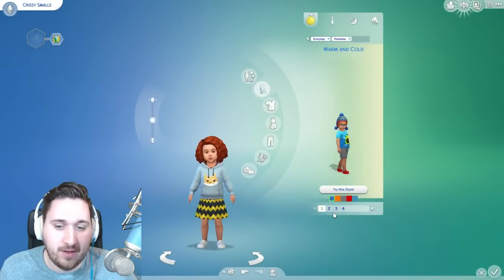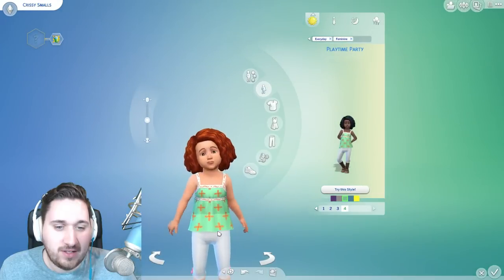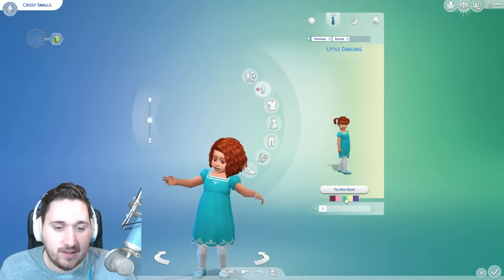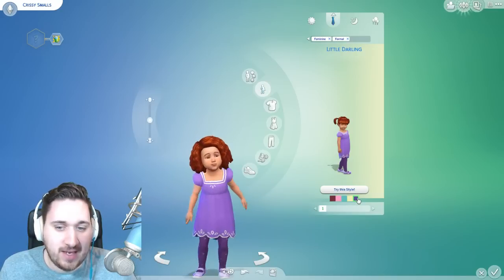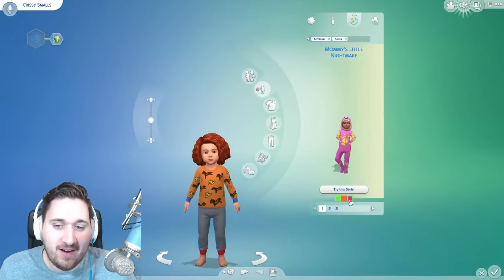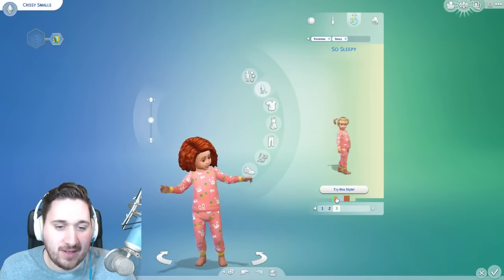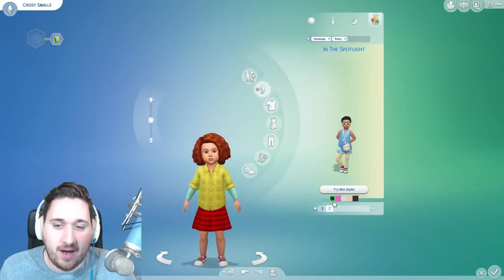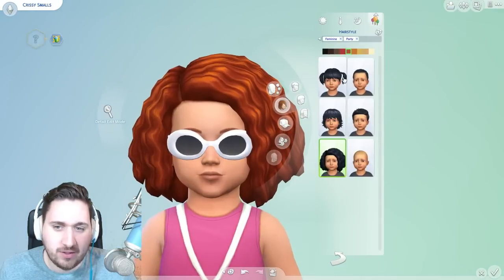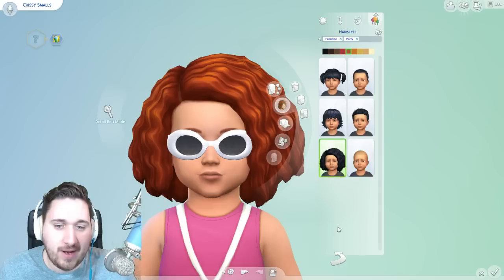Let's see what style looks they have for the ladies of the toddlers. That's cute! Here's their formal outfit — not bad. Let's go with something like this. That's cute, I like her hairstyle. And does she even have hair under there? What if we went with something like this? Oh, that's cuter. And then they have another party outfit, which is kind of cute. Let's see what kind of hairstyles they have — got some pigtails, the crazy hair, which I love, and then some shorter options.